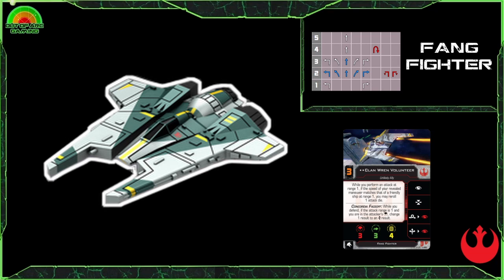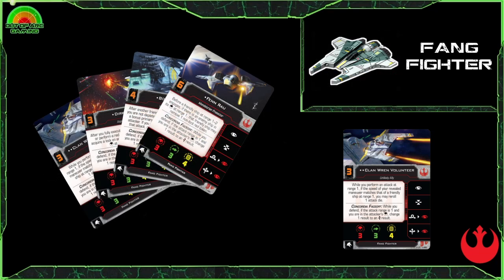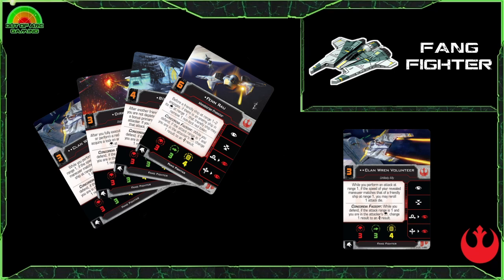You normally find this ship flying around the edges, getting right into your enemy, getting that prime opportunity and then going straight for the throat. You definitely want to be aware of this one. There are obviously a number of good pilots here, most of whom we're already aware of through the Scum faction, including Fenn Rau.